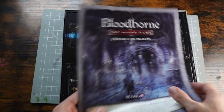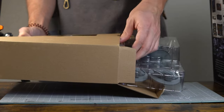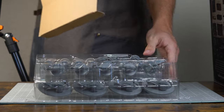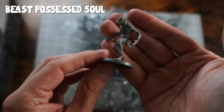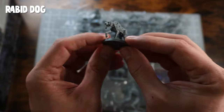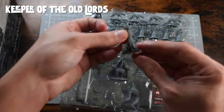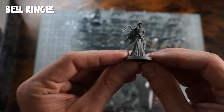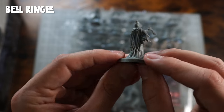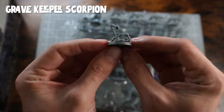We get some rules, we get some boards, we get some cards, we get some stuff. But let's look at the minis because that's what we're here for today. We've got the Beast Possessed Soul, Beastie Beastie Boy. We've got the dog - hate dogs. We've got the Keeper of the Old Lords. We've got the Bell Ringer. We've got the Gravekeeper Scorpion, little tiddly boy here.